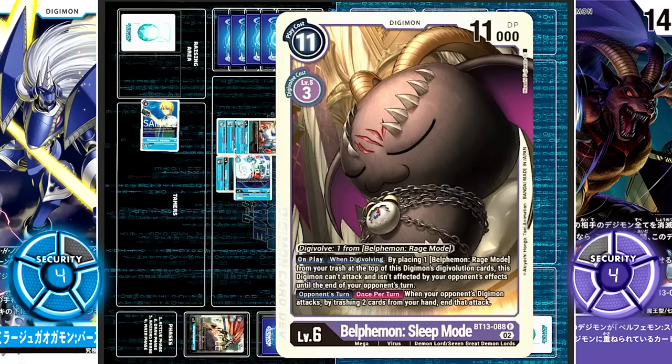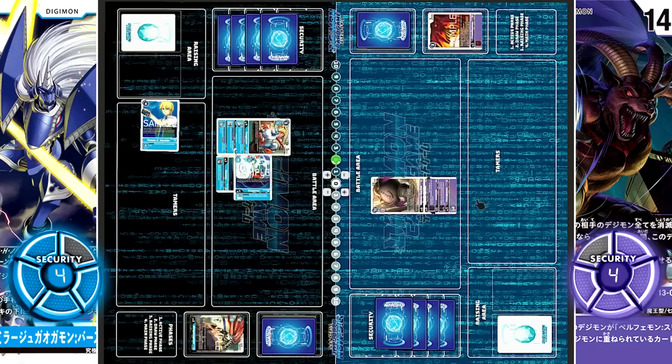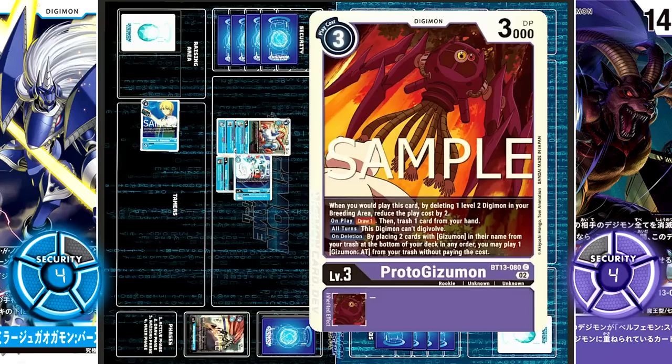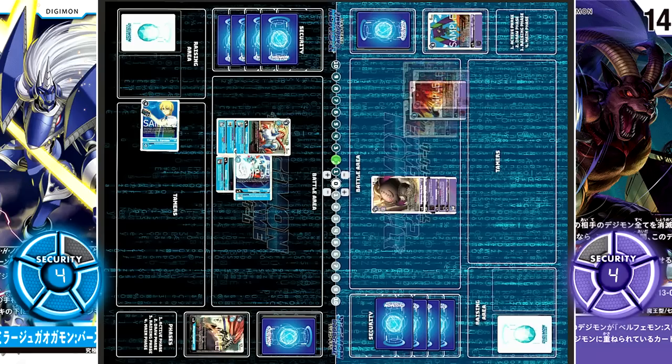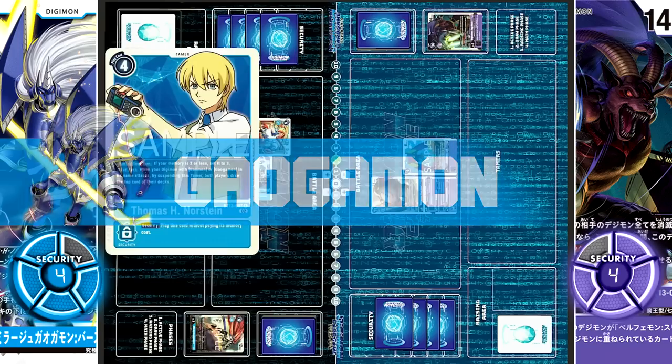So placing Rage Mode on top of its soul, the countdown to the Demon Lord's awakening begins. With Proto-Gizmon's on-delete, by placing two cards with Gizmon in their name from your trash at the bottom of your deck in any order, you may play one Gizmon AT from your trash at no cost. Returning one Proto-Gizmon and AT to deck bottom, AT is played from the trash. On play, draw 2 and trash 2 — they trash Kurata and another Rage Mode. Turn over.